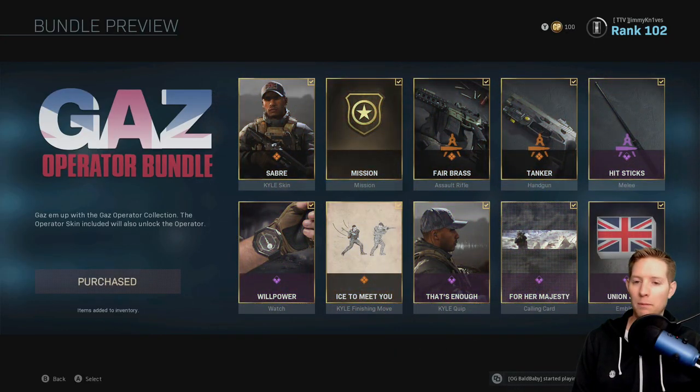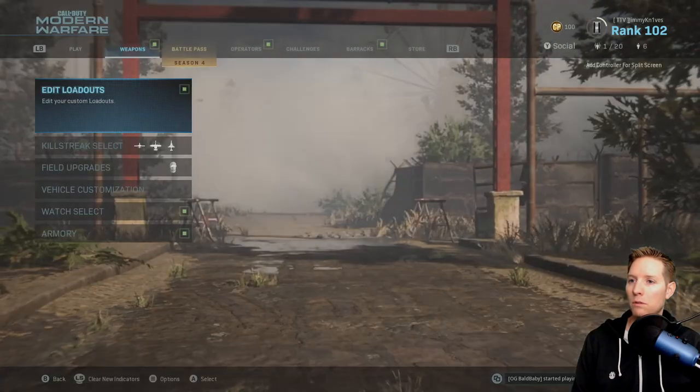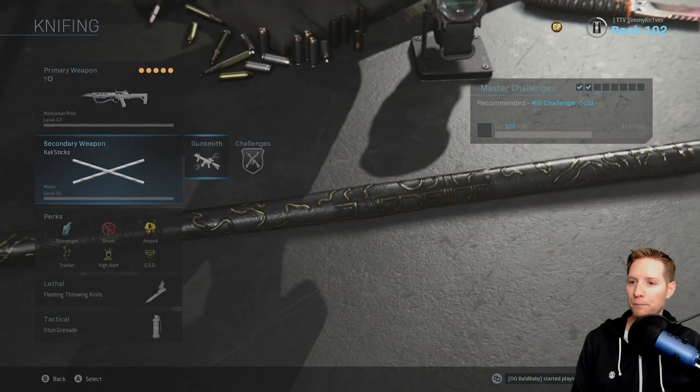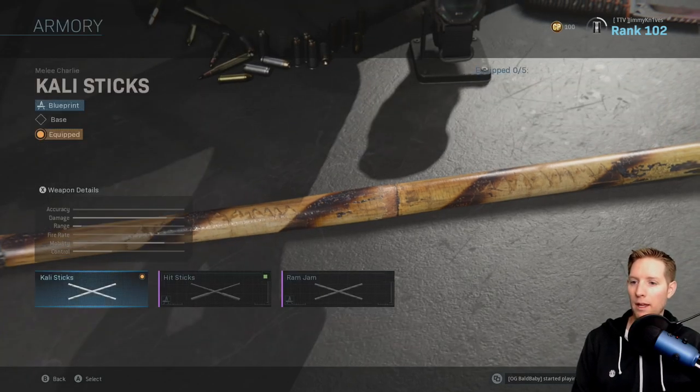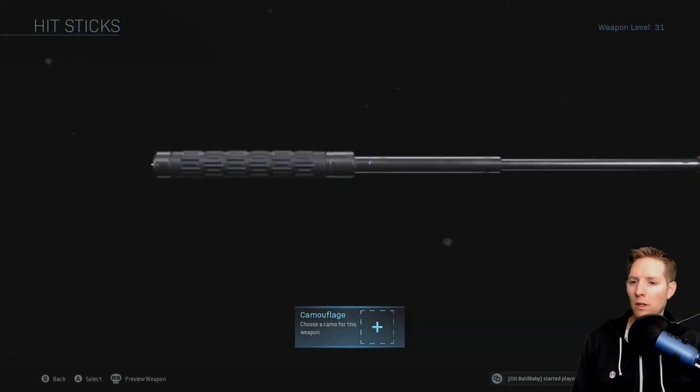All right, so that's been purchased. Now let's go and equip them — I'll just equip them here. So yeah, it's under the Kali Sticks, so Melee Charlie. And Hit Sticks — here we go! I'll show you guys the camos as well.